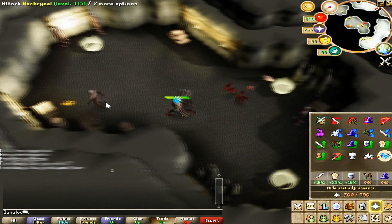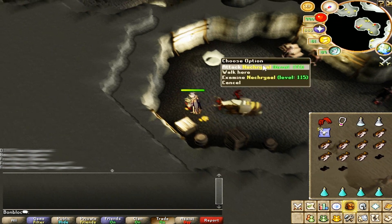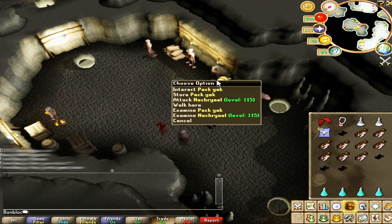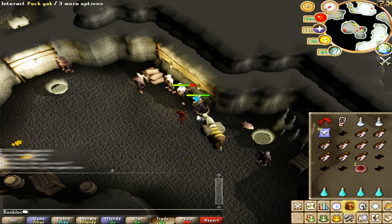The necreals also drop a lot of herb seeds which are kind of pricey, and these add up to the money you're making per hour. You can use the yak scrolls to bank the infernal ashes and the other items you're getting as drops. I'm just not using them in this video because I want to time how long one trip takes.